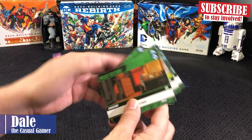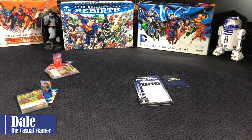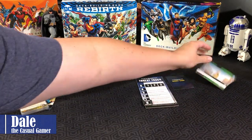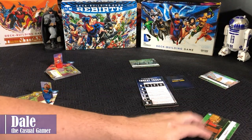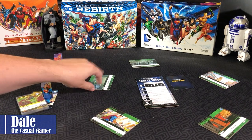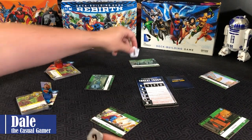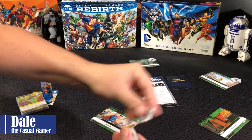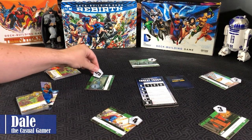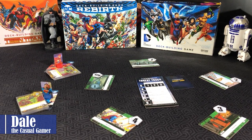We'll give the location cards a shuffle and place them around the board — starting with location one, two, three, four, and five. Then we'll place the destination tokens on those locations. The police station down here gets the Bat-Signal stack.